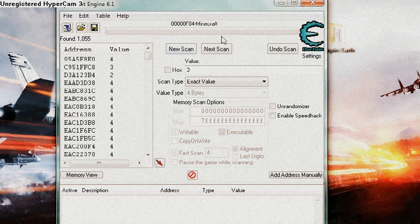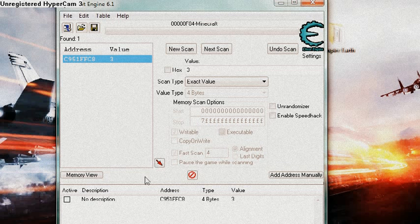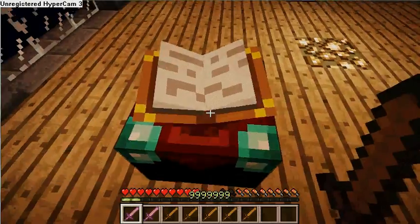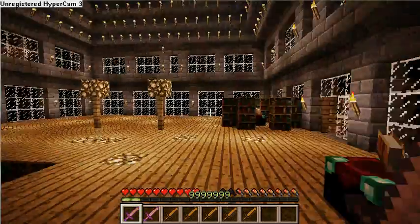Go back, put in 3, hit Next Scan. And look — I got one. That's the best you can get, you really want that. Just click it once, hit the little red arrow. Go to your value — don't click the label, look at the number below value and click it twice. This will pop up. Let's put in 9 — let's put 9 million. Hit OK. Go back to Minecraft and look at the bottom. Look at that — 9,999,999 XP points.